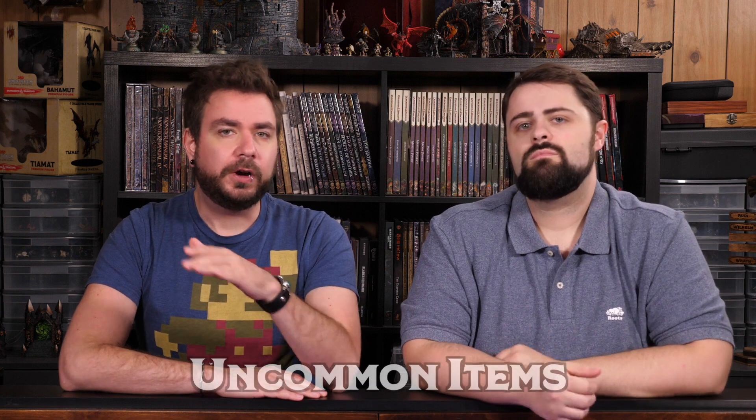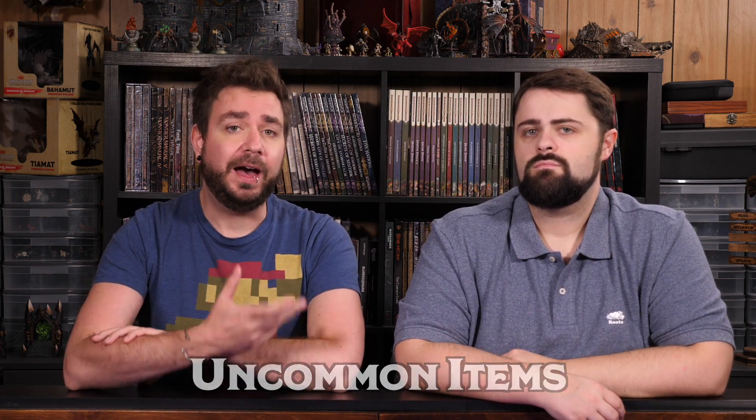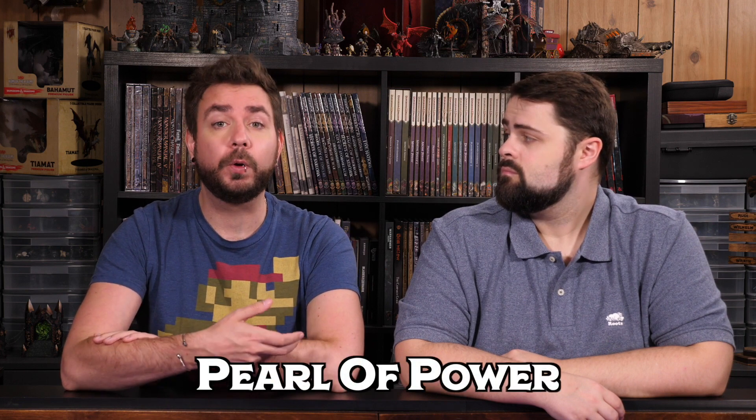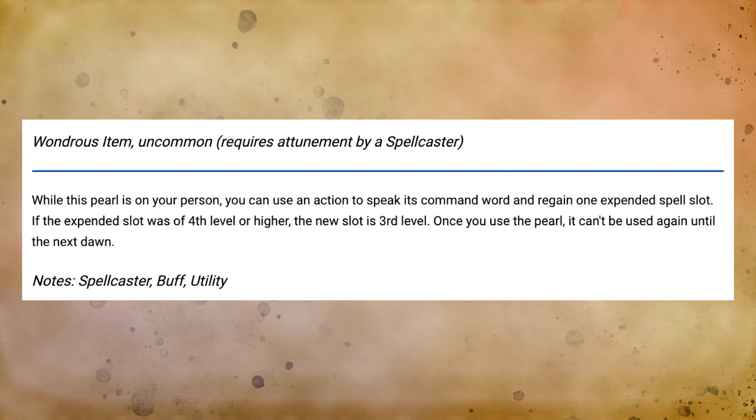So to start off, let's talk about our uncommon choices. My choice was the Pearl of Power. This magic item lets you use an action on your turn to restore a spell slot of 3rd level or lower. It can be a really powerful item for a spellcaster, especially ones who tend to burn through their spell slots quickly. It's a small, convenient magic item that just gives a spellcaster a little bit more oomph into their abilities.